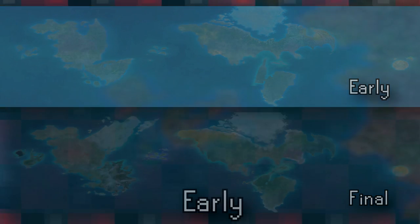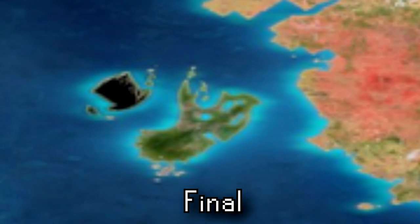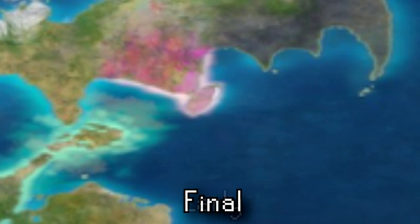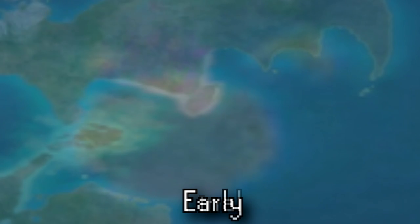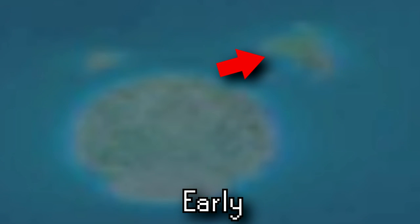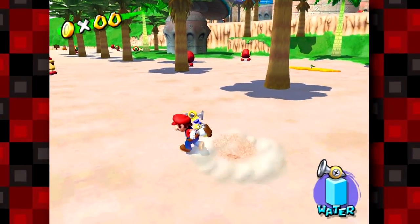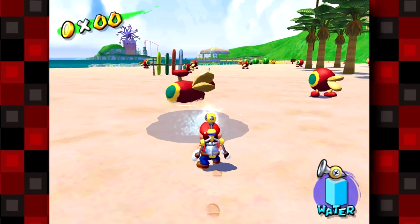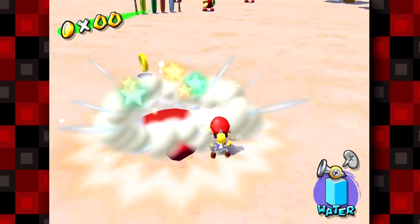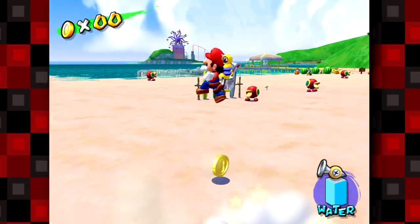Among other changes, the Cascade Kingdom changed from what looks like a T-Rex skull to a Triceratops, the area near the Lake Kingdom was almost completely changed, and the Luncheon Kingdom was altered to look less like a fork. Perhaps the biggest change is the removal of what appears to be Isle Delfino found near the Mushroom Kingdom. I think it would have made a lot more sense to keep it in to better connect the different Mario games, but with the latest Super Mario Sunshine costume, I'm still hopeful for some Super Mario Sunshine DLC in the future.